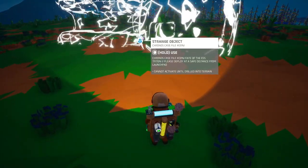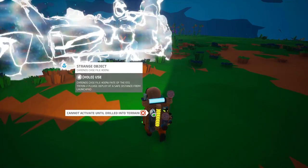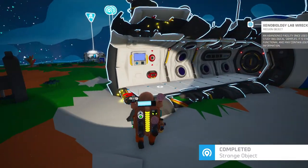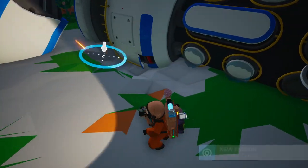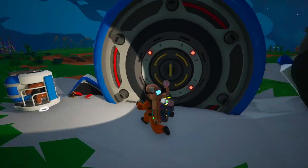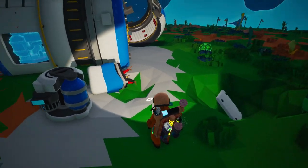I'd like this closer to my base — let's try here. Drilled into terrain. It's facing the wrong way, but it's at least next to my base so that's good. It's making noise — what is making noise? There's scrap, aluminum, an oxygenator — I have no idea what is making noise. Now it gives air.